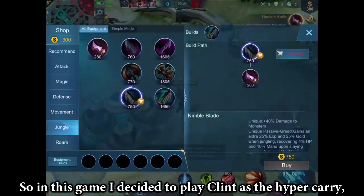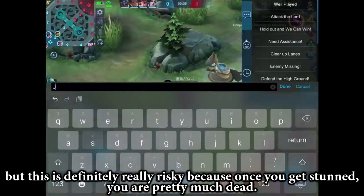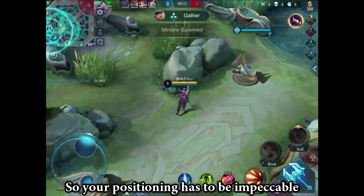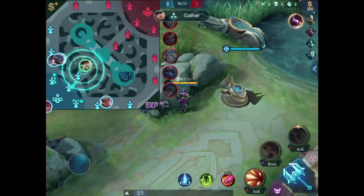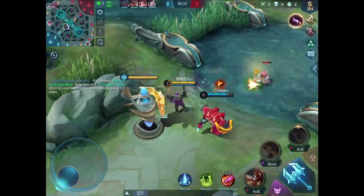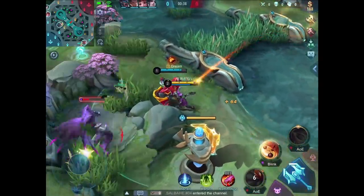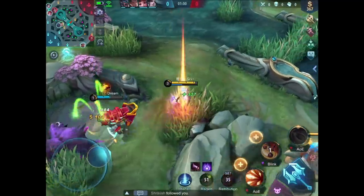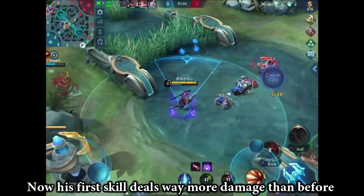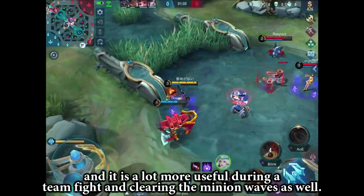So in this game I decided to play Clint as the hyper carry, but this is definitely really risky. Because when you get stunned, you are pretty much dead. So your positioning has to be impeccable. Now his first skill deals way more damage than before, and it is a lot more useful during a team fight and clearing the minion wave as well.